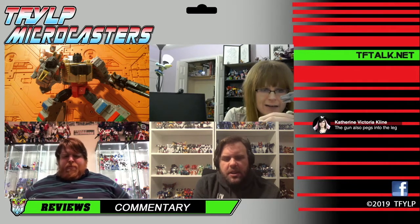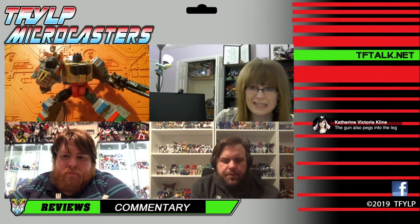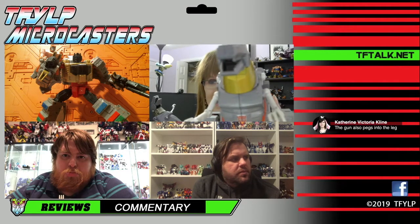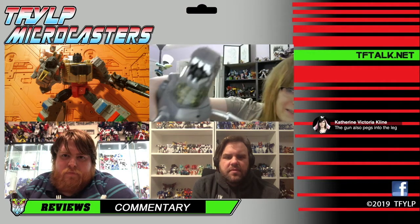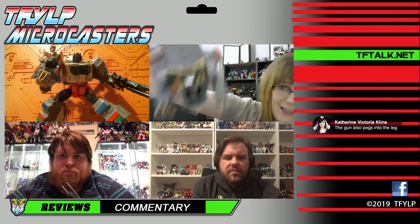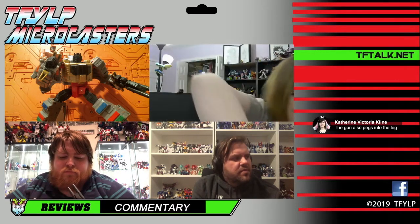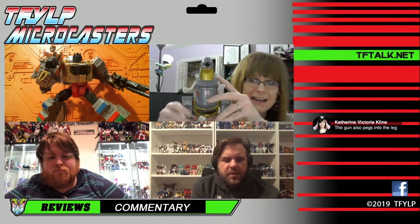I do really like how solid and chunky the arms are. Some of the mainline Grimlocks we've gotten before — the arms are not great. One thing we didn't mention that a lot of people have pointed out is that he doesn't have front teeth. It's a strange thing — if you don't look for it, if you're just looking from the side, it's not a big deal. But when you look at it it's just like wow, he doesn't have front teeth. The MP had five front teeth. The G1 actually only had two. Why did he go to no front teeth? Probably just a weird molding issue of some sort.